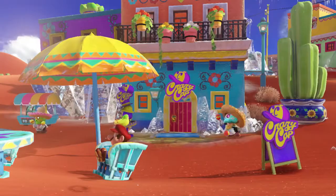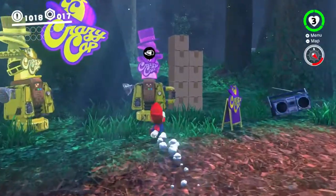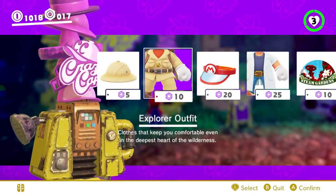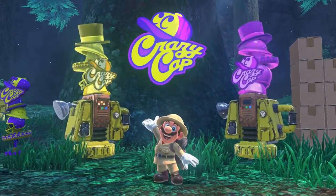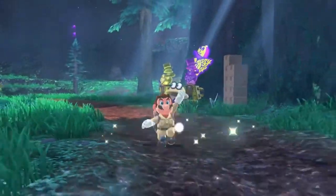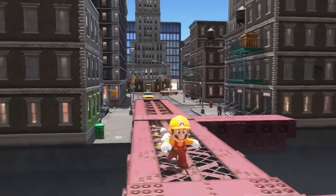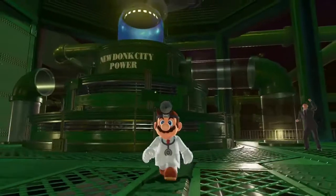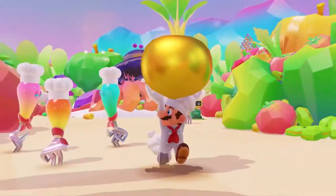The game world is home to a franchise of shops called Crazy Cap. There you can obtain outfits and other stuff with the coins you've collected, then customize Mario's look. Some outfits are thematically tied to the kingdom you're in or to a game from Mario's storied past. So don't be afraid to play a little dress up just to suit your mood, match your surroundings, or just because.